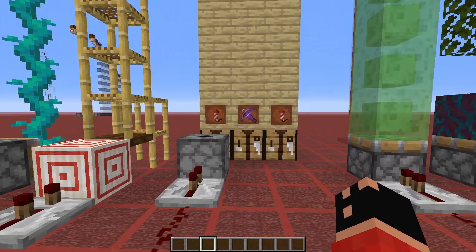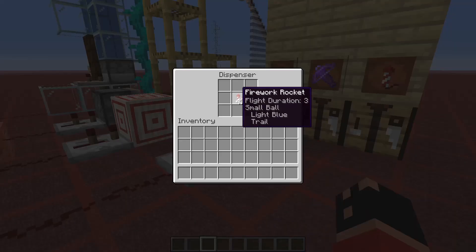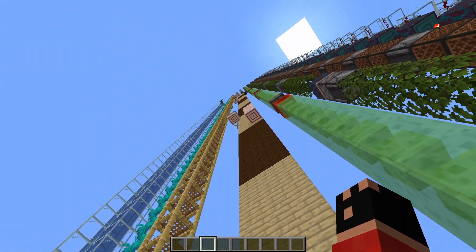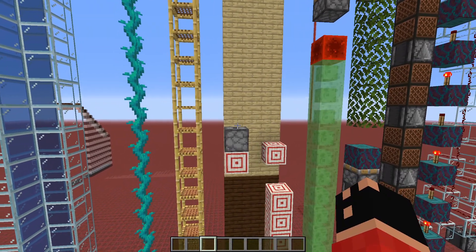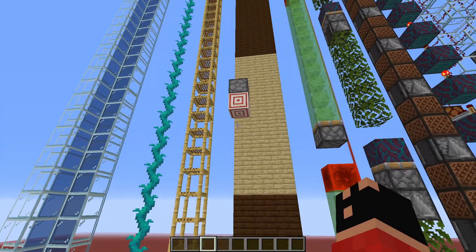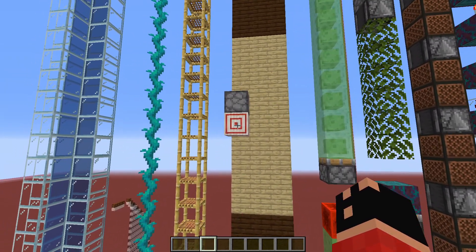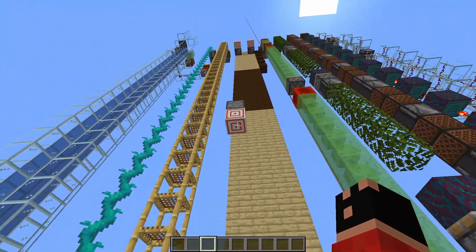For the next one, this is actually kind of fun — we've got a dispenser with firework rockets shooting upward. Basically what this does is you shoot a firework upwards and it will hit a target block, and the target block will activate the next dispenser shooting the next firework.